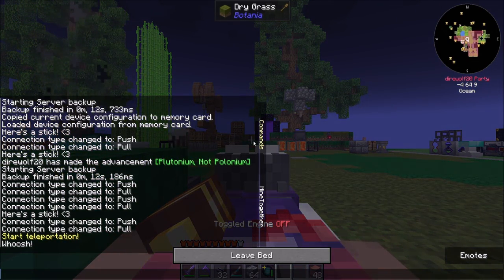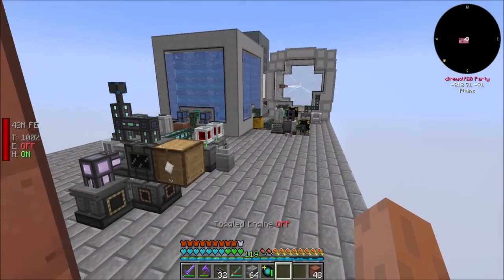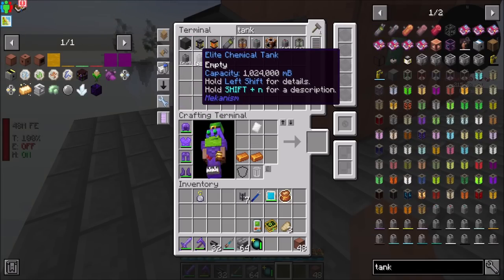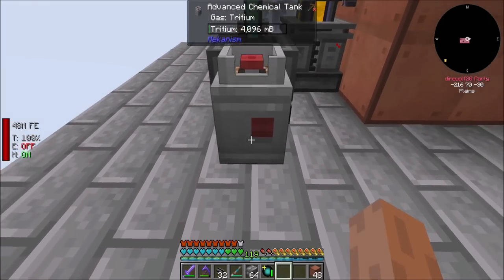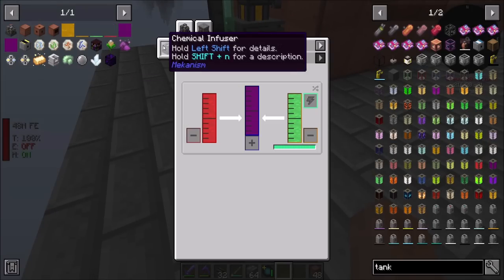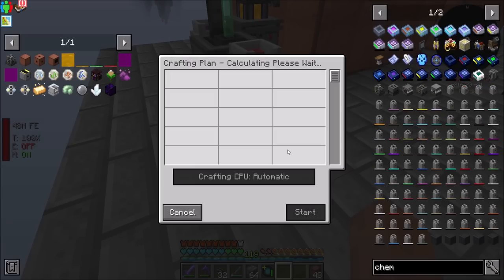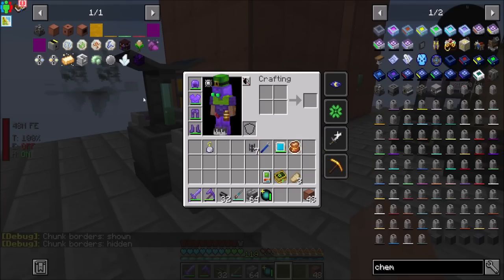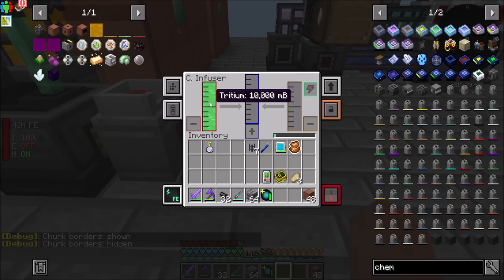And that'll get rid of the rain. Then we'll get another tank — let's just do advanced. It doesn't hurt to do a giant one, but meh. There you go — tritium. And then you're going to dump your tritium into a chemical infuser. Correct me if I'm wrong, but this whole area is chunk-loaded because I'm in the same chunk as the other stuff. And now you've got your tritium here.